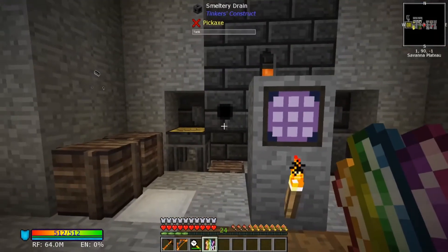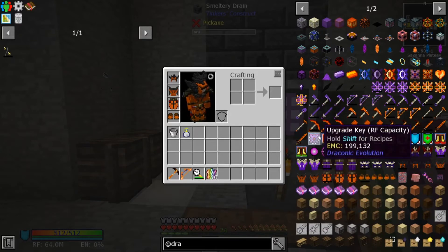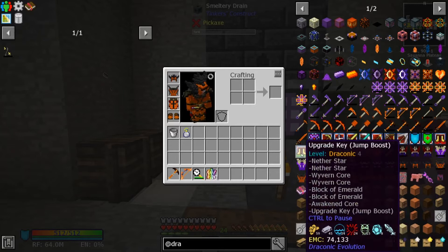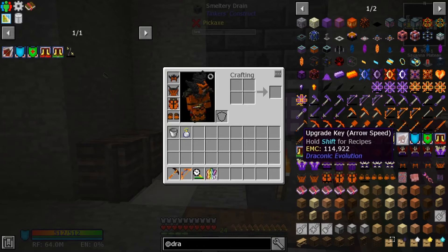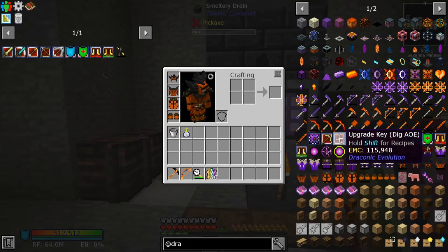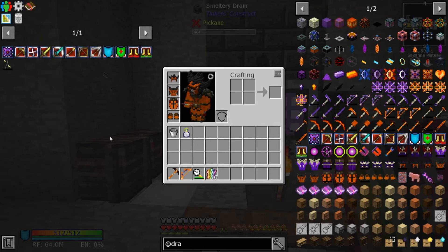Let's look at some upgrades for this armor. We've got quite a couple of upgrades here that we can do. What is this upgrade for? Jump boost. And this one is for movement speed — we definitely want both of those. Shield recovery — I want it. Shield capacity — I want it. Arrow speed, yes. Draw speed, yes. Arrow damage, yes. Attack AoE — why not? Attack damage, yes. Dig AoE, dig speed I need, and RF capacity I need. I think we can put RF capacity on all of them.